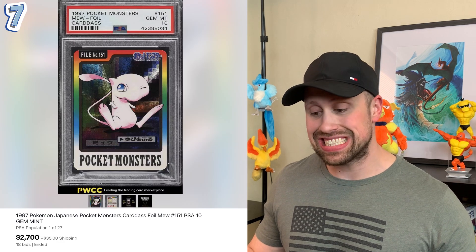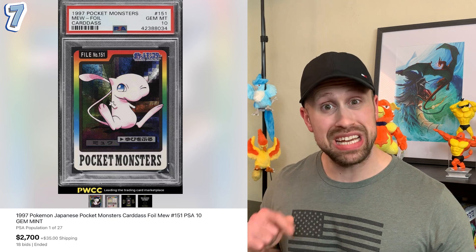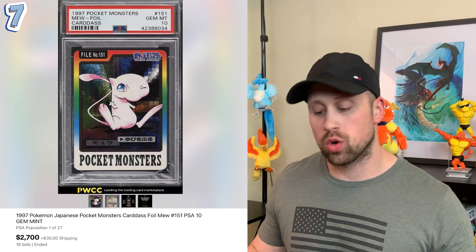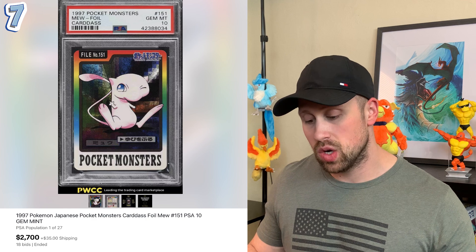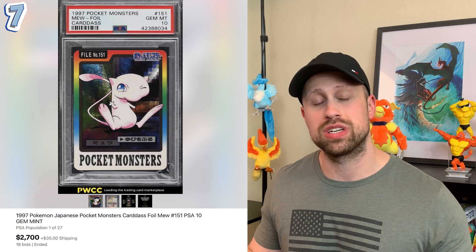The number seven most expensive card is from 1997 in this Cardass Mew holofoil card that in PSA 10 sold in a PWCC auction for $2,700. According to the listing there is a pop of only 27 PSA 10s, which is why you're seeing the price tag of $2,700.